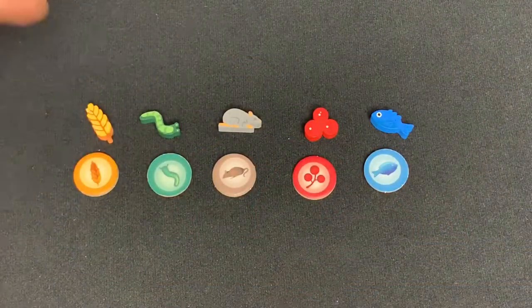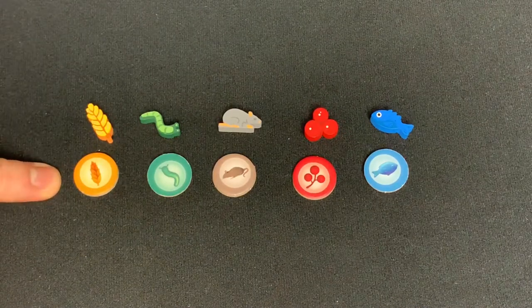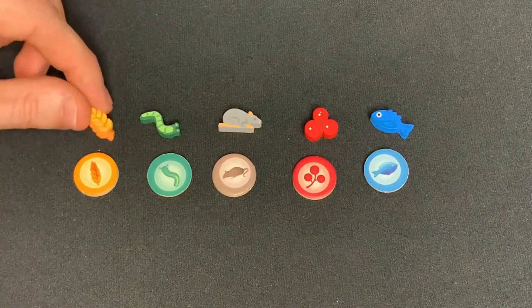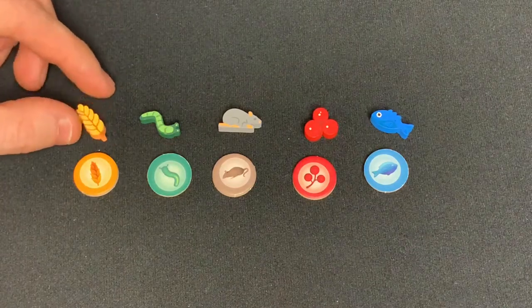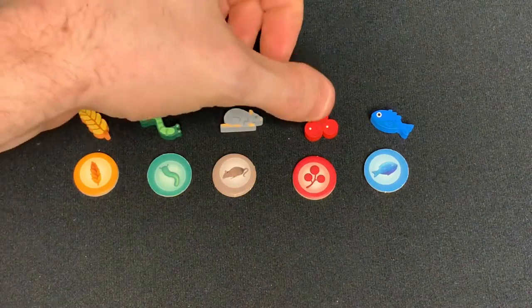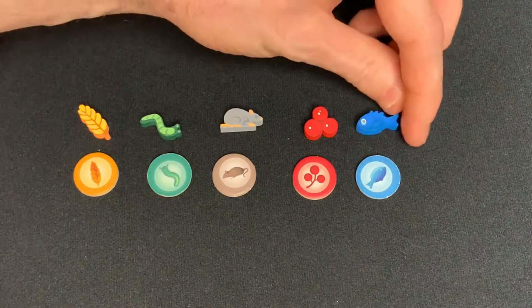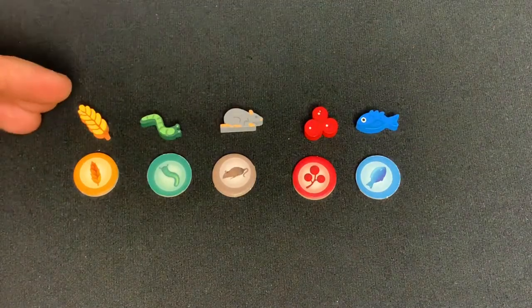The deluxe MeepleSource tokens are on top, while the regular tokens from the game Wingspan are on the bottom. You can see that these are screen printed wood on both sides. We have the seed, we have the invertebrate, we have the rodent, we have the fruit, and we have the fish. All have this cool tactile feel, and they are about the same size as the original game tokens.